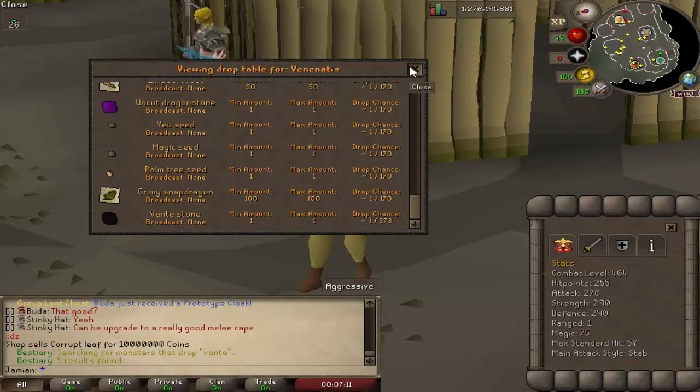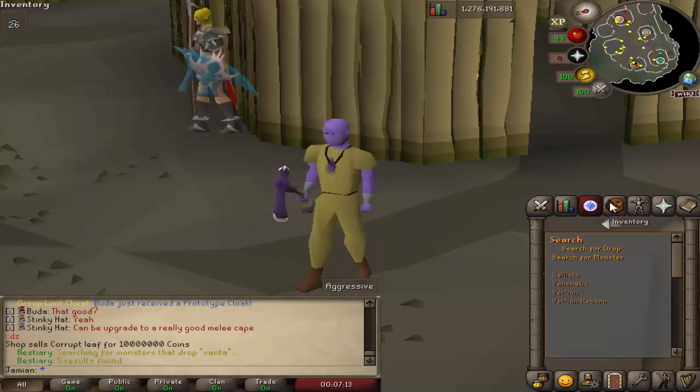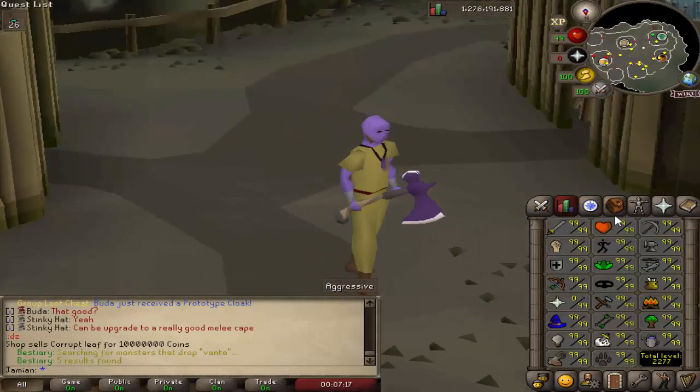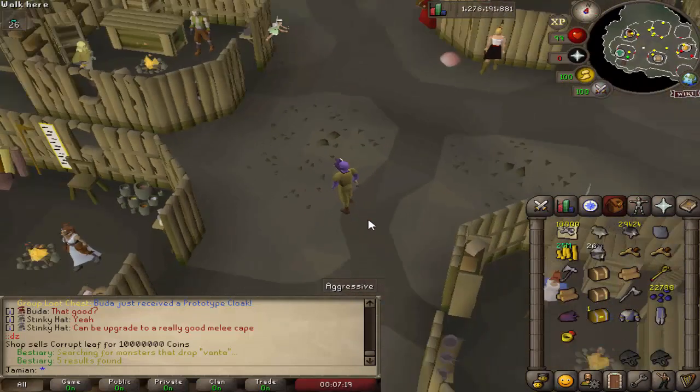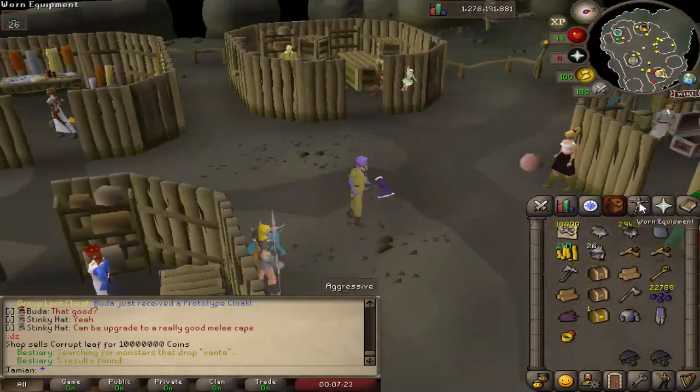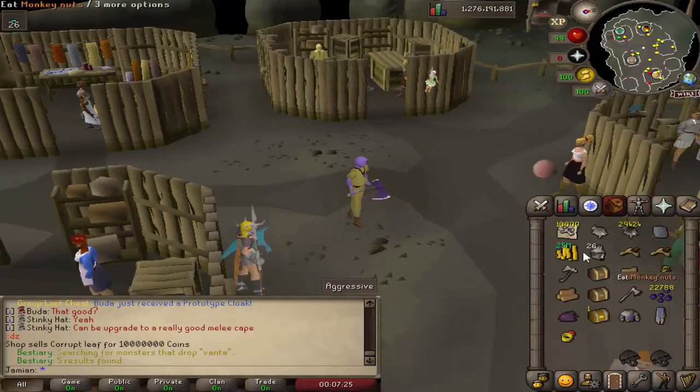Vantastone drop chance is about 1 in 373 — actually, the drop rate is about 1 in 400, which is what it was supposed to be. You need three Vantastones; use them on a Salve Amulet EI and you have the Ghost Hunter Amulet, which is a massively buffed version.